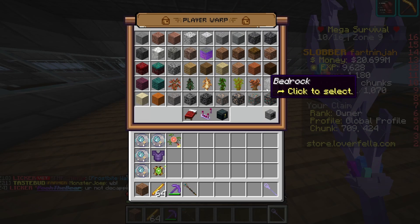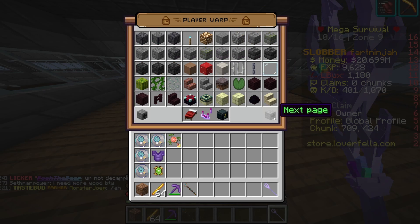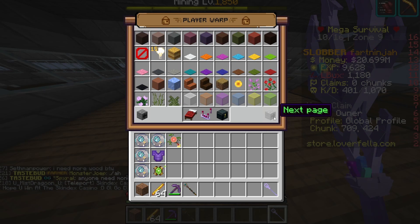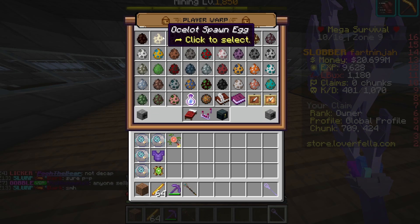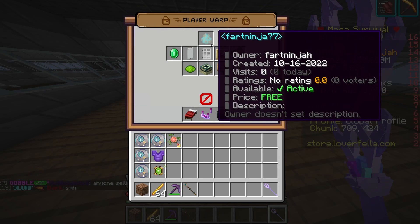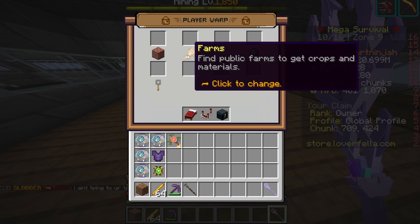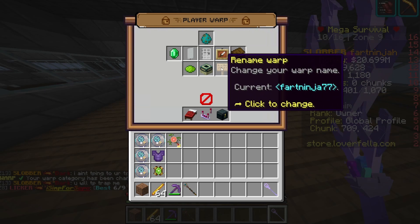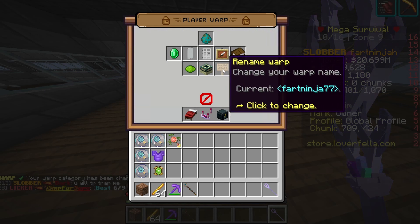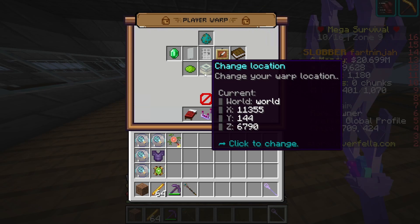If you want to change the icon, click on the item frame. I'm going to change it - there's not many options at the minute but I'm pretty sure they're going to update to have loads more. I'm going to set it as a zombie egg, so that means it's a grinder. You can also check what category it falls under - this one falls under farm because it's a place where you can farm items.